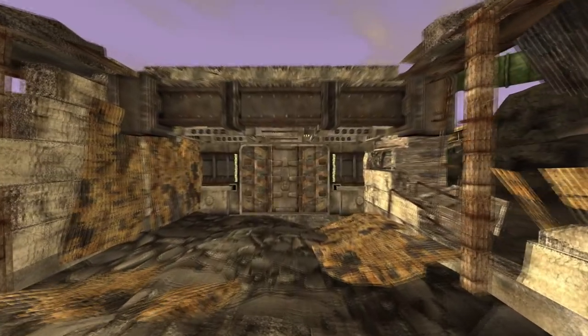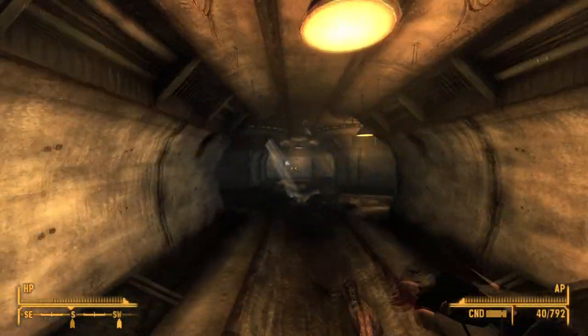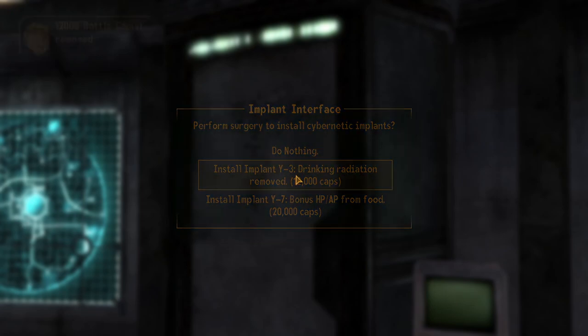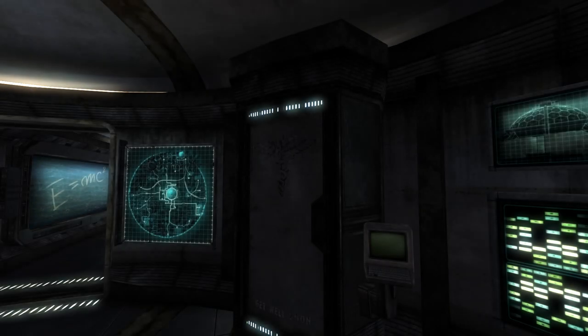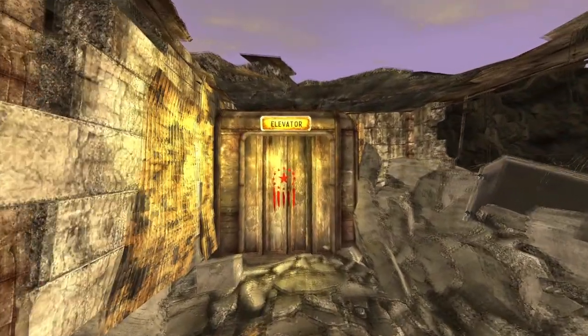Next up is the Autodoc Y3 Implant Upgrade. This upgrade can be found at the Z9 Crotalus DNA Preservation Lab. Enter the area and head all the way down to the end of the tunnel and enter the room at the end. On the table will be the upgrade. Once installed, the upgrade will allow the Autodoc to implant the Y3 Implant into the player. The implant will remove radiation when drinking from an irradiated water source. The implant costs 12,000 caps.